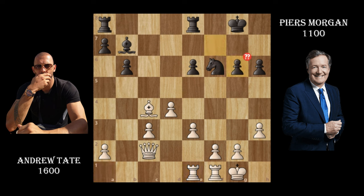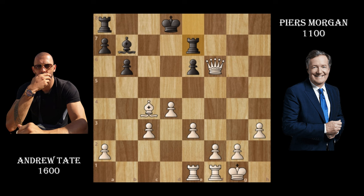That was a blunder — he shouldn't have taken and he did. Check, check, check. Remember this is a five-minute game. Andrew gets the knight hitting with a check, and then Piers just takes the free pawn because you can't really capture it — it's under check.